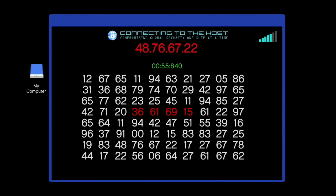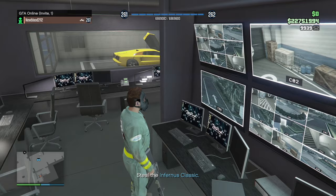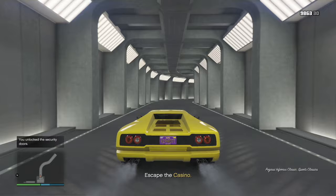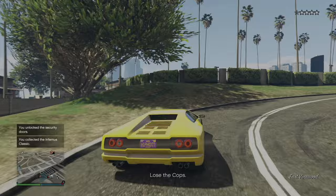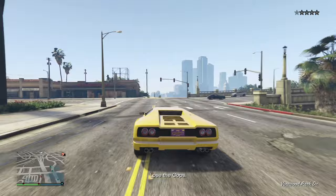We got it — we're going to steal the Infernus Classic, right over here. We're going into this Lamborghini and escaping the casino, going through this little area, with NPCs shooting at us. Go through the garage. Now we just have to lose the police — there's going to be a heavy police presence, four stars, as we're stealing this car. I'll fast forward until we lose the cops.